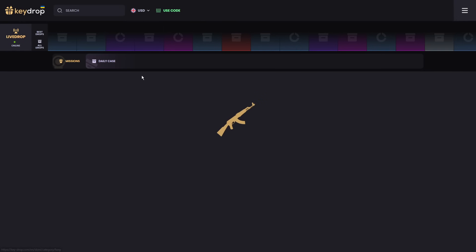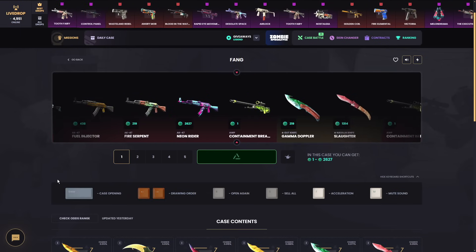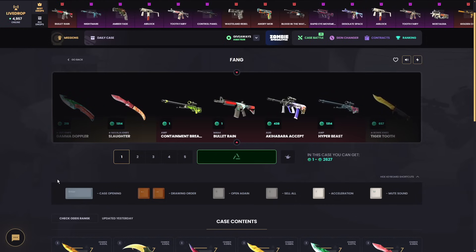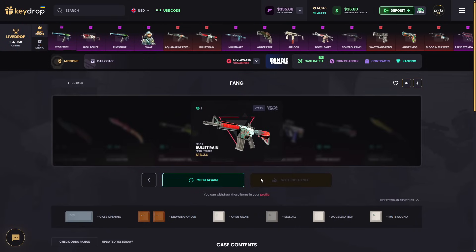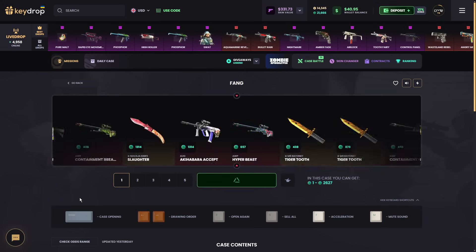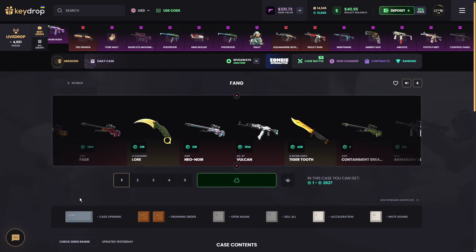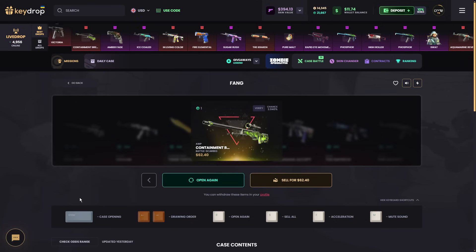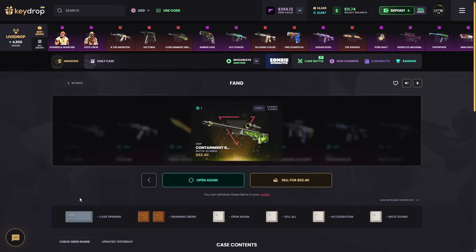Let's just do a $30 case right there — maybe we get a nice comeback. At least I got two nice skins though. It's gonna be bullet rain — could be like $20, ended up at $16. Let's sell it back. One more — come on dude, give me that comeback. Container Breed — but it's battle-scarred. Still a nice win though. Well played man, well played.